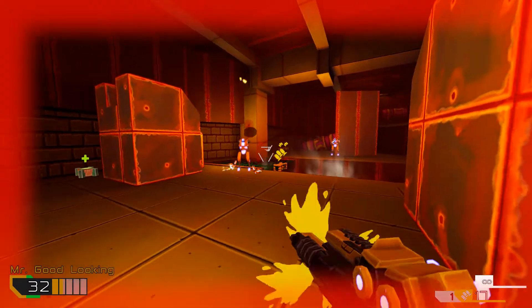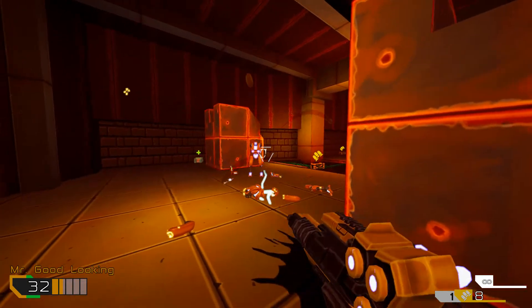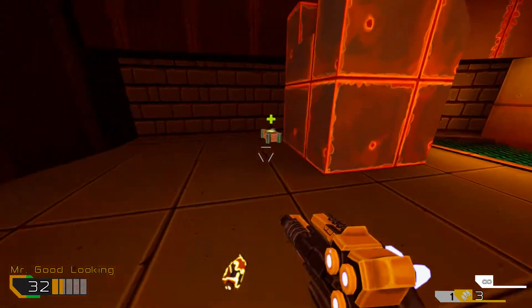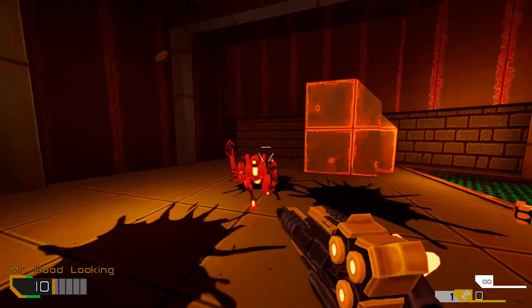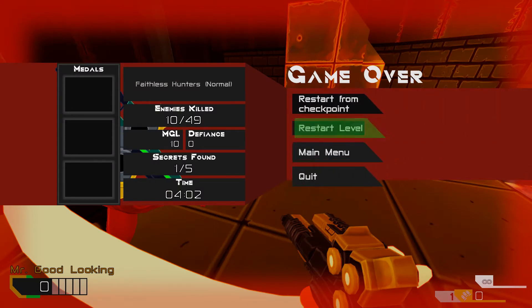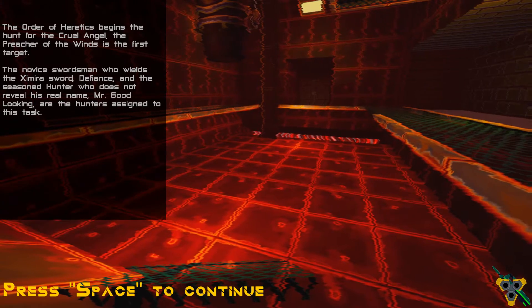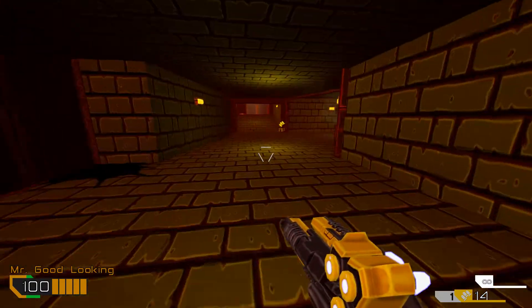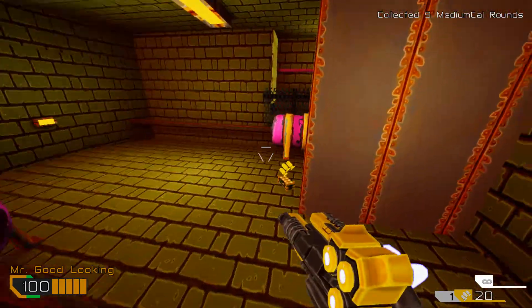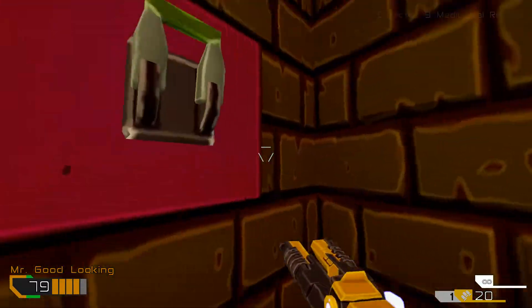Combat continues through the level. I like the cool fog and mist effect over the grating — that looks really nice. We're clearing rooms, grabbing health and ammo as we go. Now the other interesting mechanic: because you have two characters, if I don't need health I can hit E and give the other guy a medkit. So you can kind of share resources and collect for each other — that's a cool mechanic.